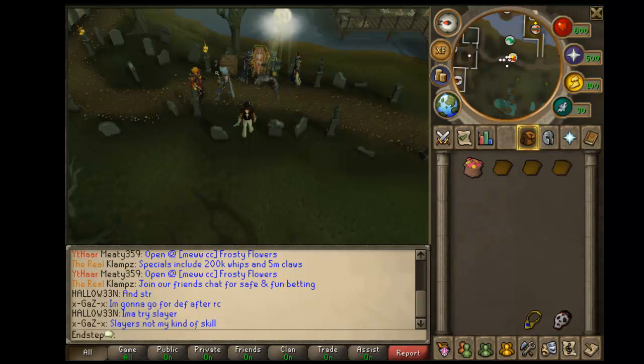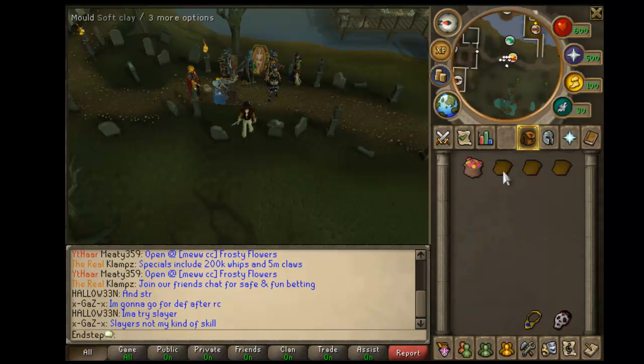What is up guys, Forrest here with RuneScapeGuideSteam and today I'm going to be covering the 2012 October event — I'm assuming it's the Halloween event. It was really easy so it shouldn't take too long. Basically to start this off you're just going to need 3 soft clay, as well as you're going to need to have completed the blood pack quest. If you haven't finished it, it takes about 5 minutes — it's probably the easiest quest in the game.